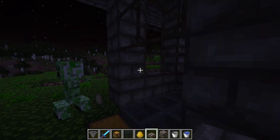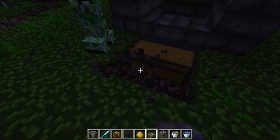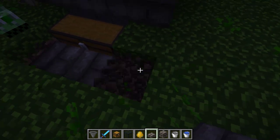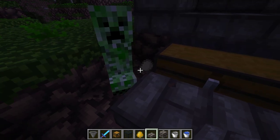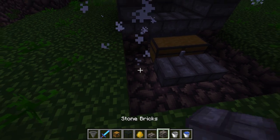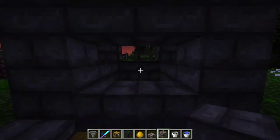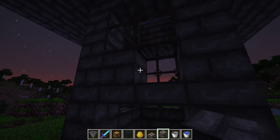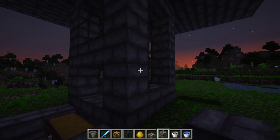Put slabs right here and down here. You don't have to do this part — I'm just making it look really fancy. This will let you just stand here and whack them all you want.